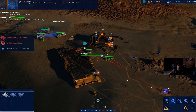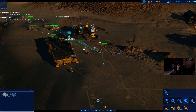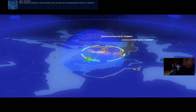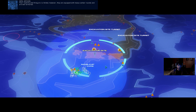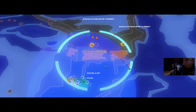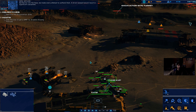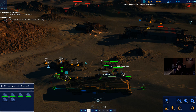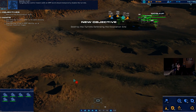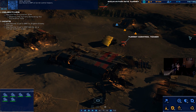We've gained a foothold in the excavation site, yet heavy turret emplacements block our advance. Their visibility and firing arc is limited; however, they are equipped with heavy caliber rounds and are well armored. Get Rachel into the base, but make every attempt to outflank them — a direct assault would result in significant casualties. Those heavy turrets are operated from centralized control towers. Targeting the control towers with an EMP burst should temporarily disable the turrets. Use Rachel's EMP on turret control towers.